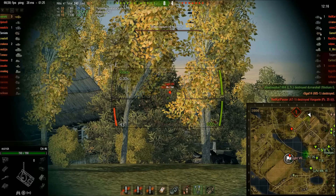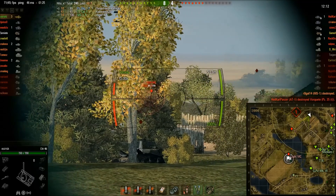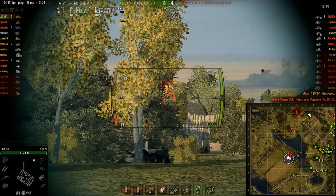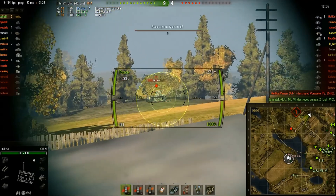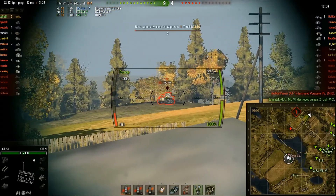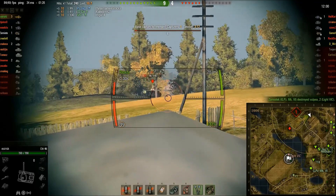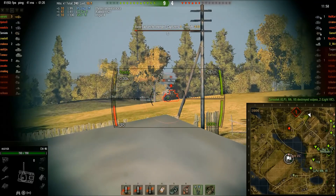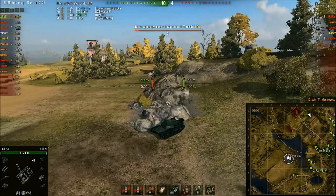I managed to hit the light 6C, but I'm not penning him. The T-18 that was on the hill has disappeared off radar. A T-1 is spotted, and I'm bouncing on it — not very accurate, long aim time. Another bounce. And we finally get our man.